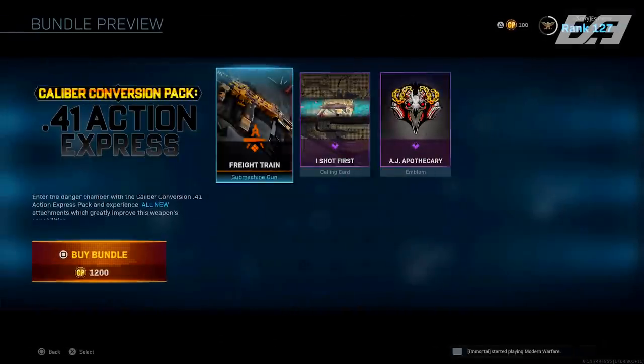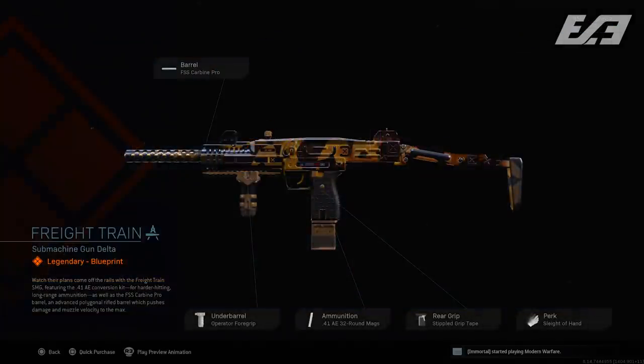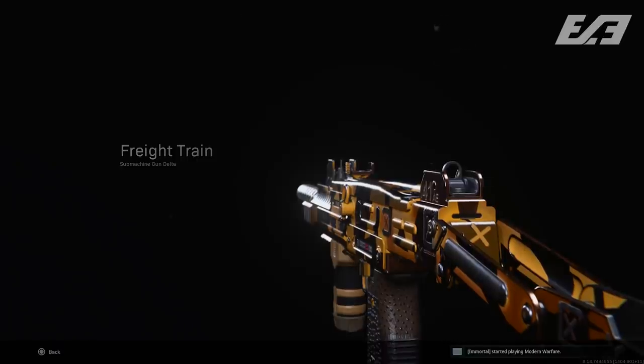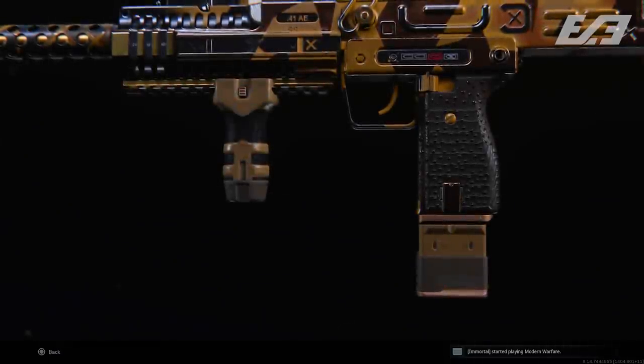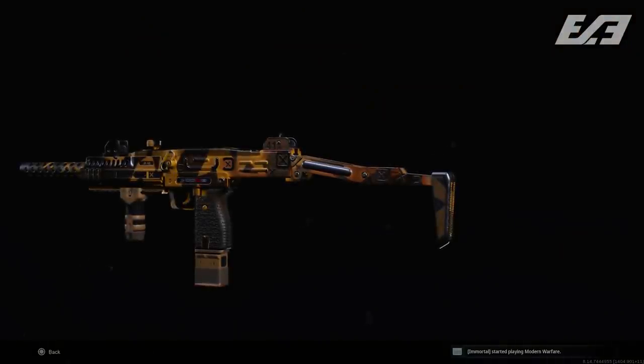The final bundle is the 41 Action Express Conversion Pack, coming with the Freight Train Uzi Blueprint, the I Shot First Calling Card, and the AJ Apothecary Emblem for 1,200 COD Points. The interesting part is that for 1,200 COD Points, you gain access to the currently locked new attachments — the FSS Carbine Pro and the AE32 round magazines for the Uzi. These attachments were added in last week's update with update 1.15 and are locked behind challenges, but with this variant you get to use both immediately. While the challenges for these attachments aren't hard, I imagine this adds some discussion surrounding the principle of it.